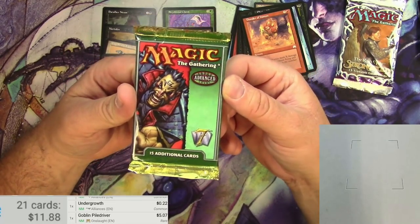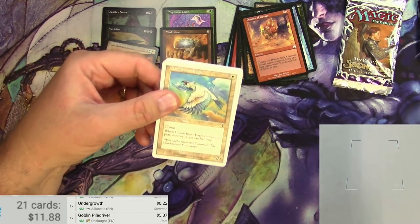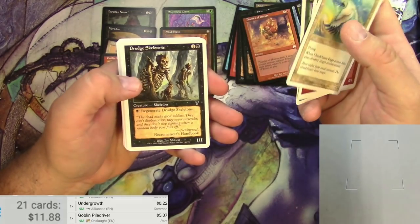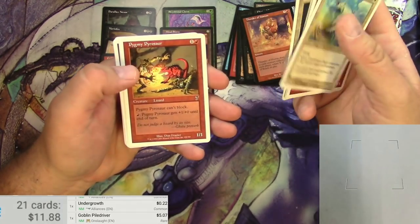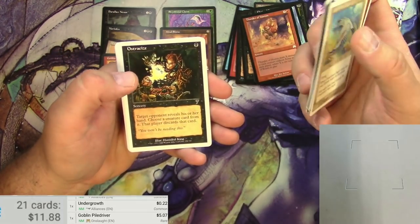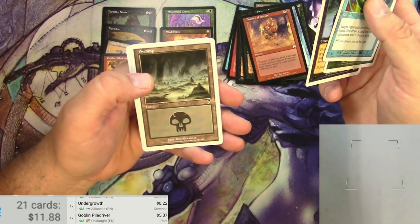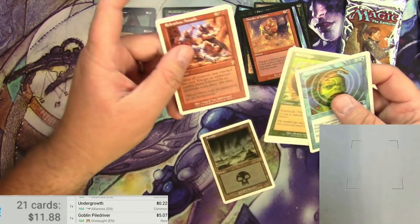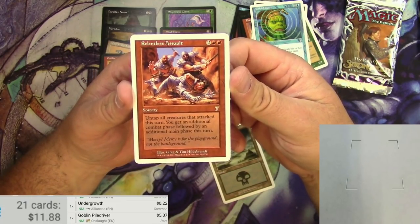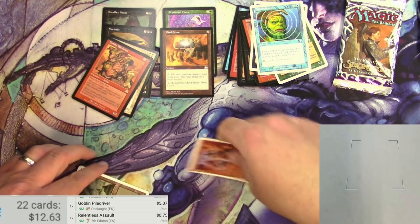We really need to step it up here with this pack of 7th Edition — this is all about the foils. Commons on the top: Cloud Chaser Eagle, Elemental, Sage Owl, a Rampant Growth, Drudge Skeletons, Circle of Protection Blue. You don't see this art as often because this has not been reprinted lately, I think. Stream of Life, Ostracize. Uncommons: Baleful Stare, Bull Hippo, Abyssal Spectre. There's a Swamp. And a Relentless Assault — and no foil. Relentless Assault is a sorcery for four: untap all creatures that attacked this turn, you get an additional combat phase followed by an additional main phase this turn. Second combat phase — 75 cents.